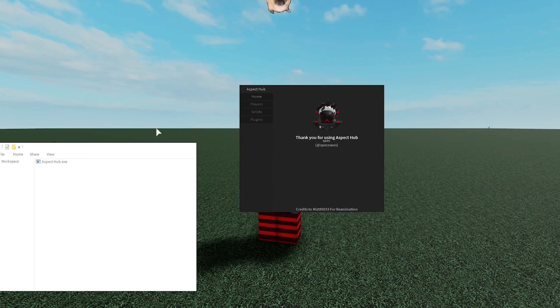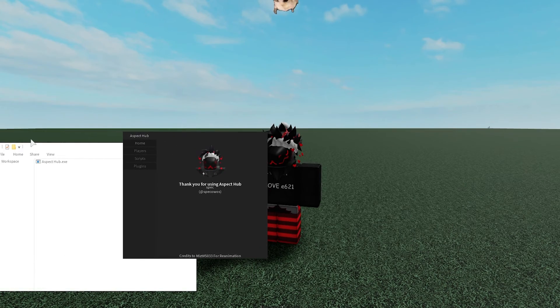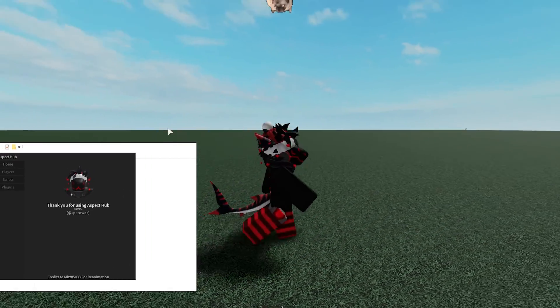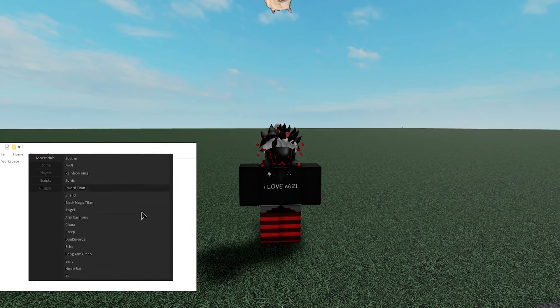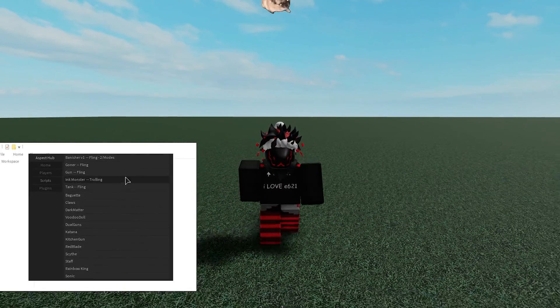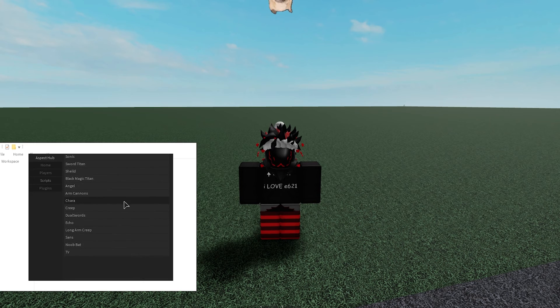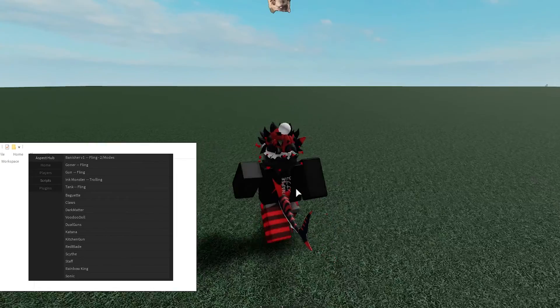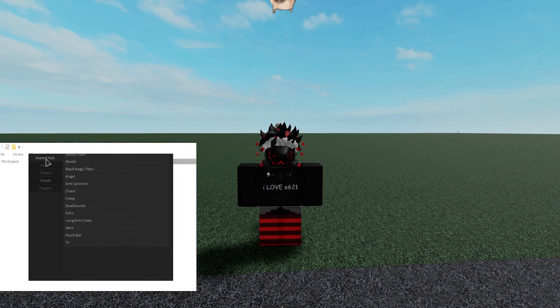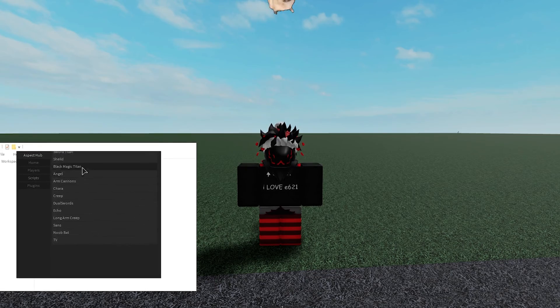It has kind of a broken thing, so now I can't move this. I think this is kind of skidded, but whatever. Anyways, there's a lot of little cool scripts in here — like you got Sonic. I really don't know why some of these buttons exist, or there's some weird stuff on here. But I mean, it's AspectHub, so I guess it's cool. If you liked MythHub but now that it's discontinued you're sad and you want more of a skidded version, you can use AspectHub.